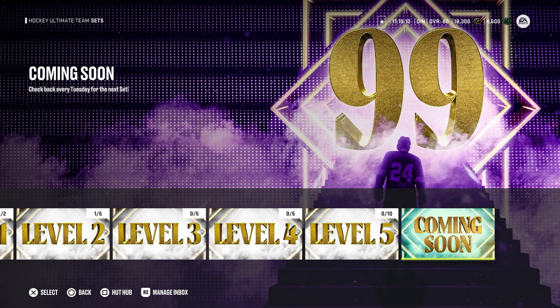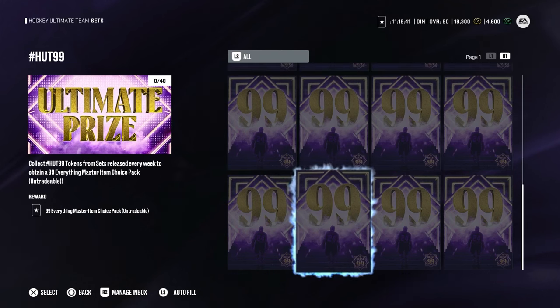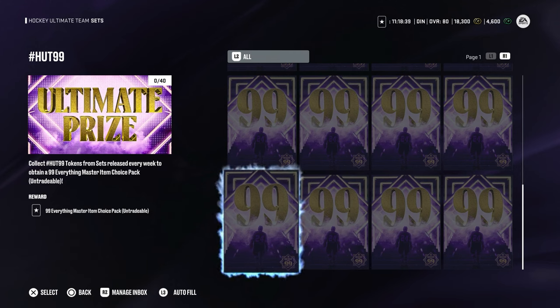Level 6 is coming soon. It also says to check back every Tuesday as a new set will be added each week. When we open the ultimate prize set, we can see that we need 40 tokens to get a 99 everything master item choice pack. At the moment we can only see Cale Makar, but EA did confirm that there will be new players added, so Cale Makar will not be the only option we can choose for the rewards.